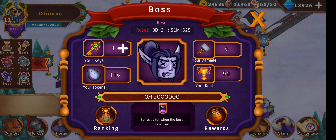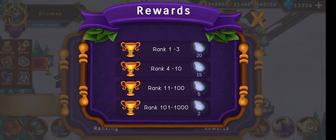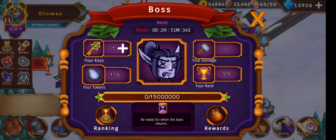Always use your key so you get at least the token for that and some additional rewards — maybe for top 1000 — because we should have a lot of players right now. Ready for the boss in three hours.